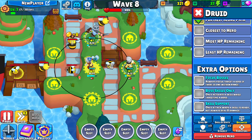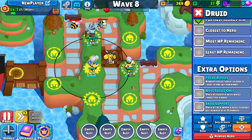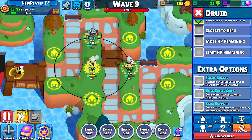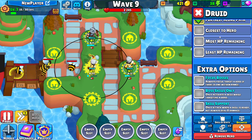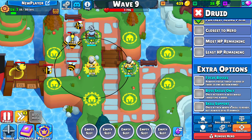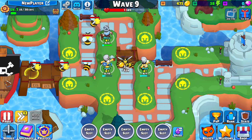There's no optimal set yet because I've only played the alpha for a little bit, so I still have to figure everything out. But keep watching for guides. You have the target options — first long path, closest to hero, most HP remaining, least HP.